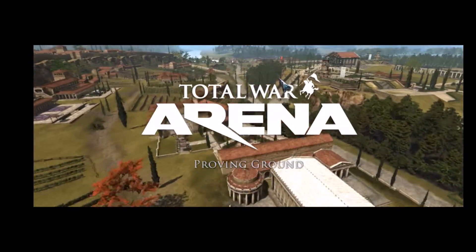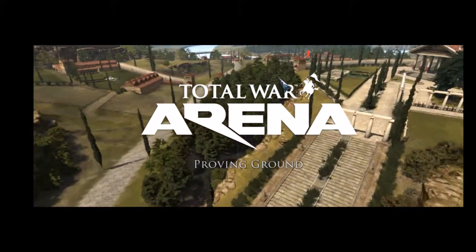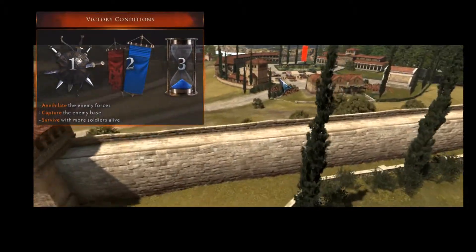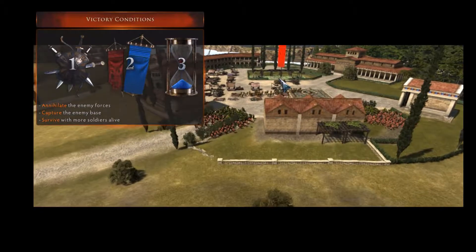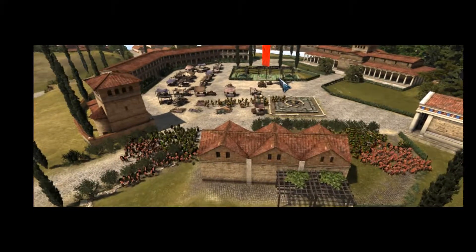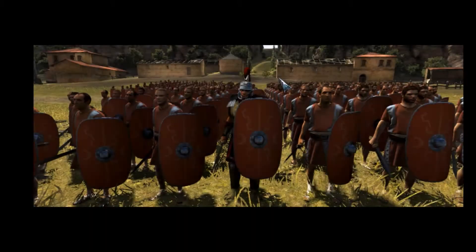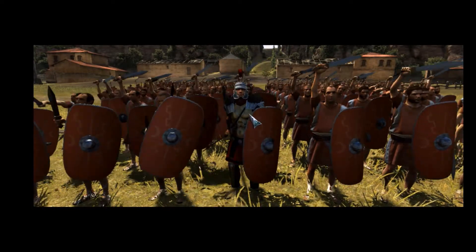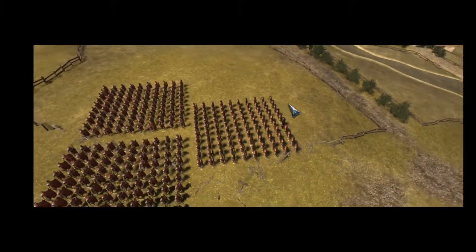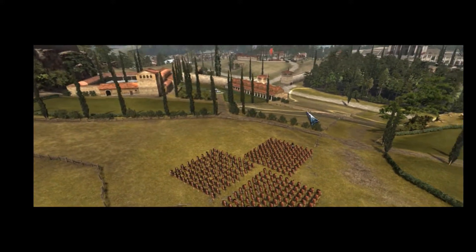Welcome to Total War Arena. These are the proving grounds where you will learn the basics of the game. On Arena's endless battlefields, you and your allies will strive for honor and glory, and eventually rise as legends. There are three ways to secure victory in battle: destroy the enemy army, capture their base, or survive with more soldiers alive when the battle timer runs out. The barbarians have established a base on the Capitoline Hill — join your Roman allies and capture it to secure victory.